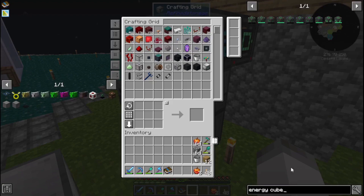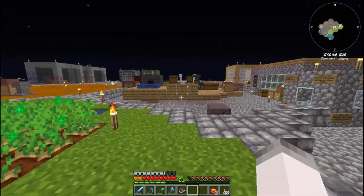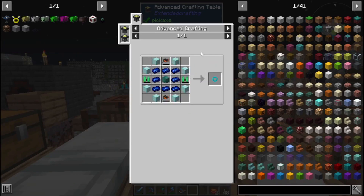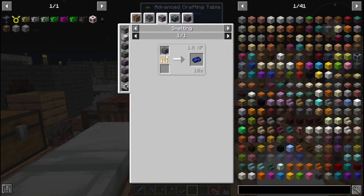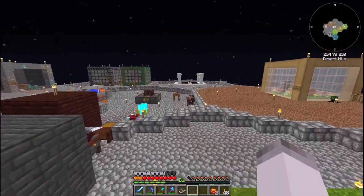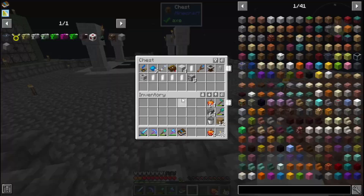For the rest of today's episode, we're going to work on the angel ring. Before we can make the angel ring, we have to make a diamond ring. That's going to require a lot of things we don't have right now. One of the big things we need is star metal ingots, so we've got to get star metal ore, which requires starlight transmutation using a crystal lens. We need to do some astral sorcery stuff, and it is night — perfect time to do that.